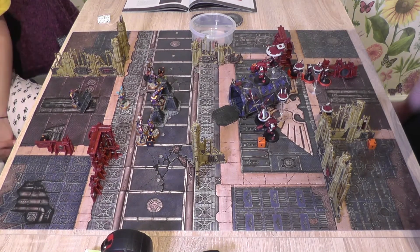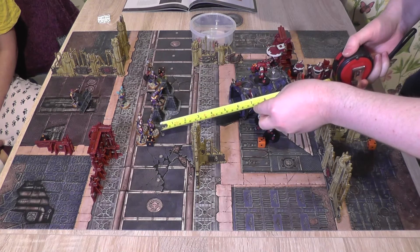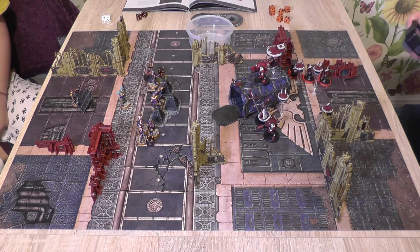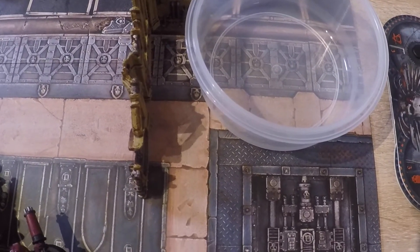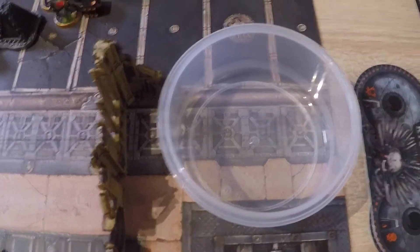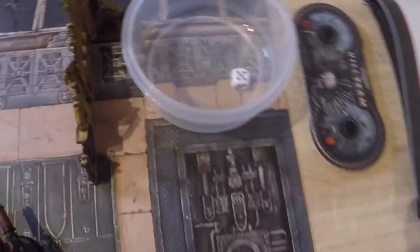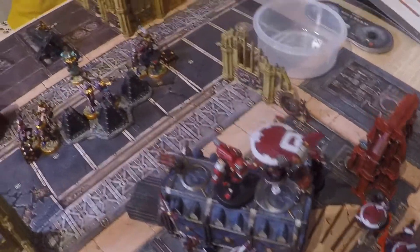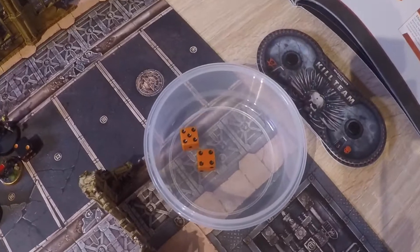Knowing a charge is likely coming, the Tau player decides to lead with the Ethereal, attempting an 8-inch charge. Overwatch fires — one hit is scored on the Ethereal. Strength 3 LAS Gun wounds on a 4. The Ethereal fails the 5-up armor save and drops to 3 wounds. The Ethereal rolls a 9 for the charge — in he goes. The Death Cult Assassin then charges in; needing 2d6 she easily gets in with 9, going into melee range. Overwatch from 4 shots hits once. Strength 5 versus toughness 3 wounds on a 3 — does wound. The Assassin fails her 4-up invulnerable save and drops to 3 wounds.